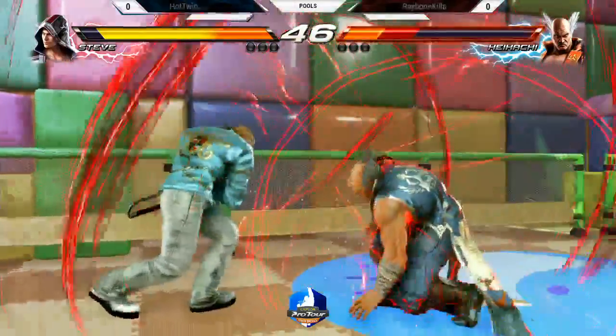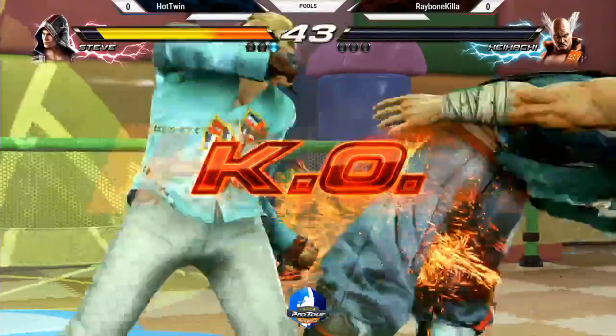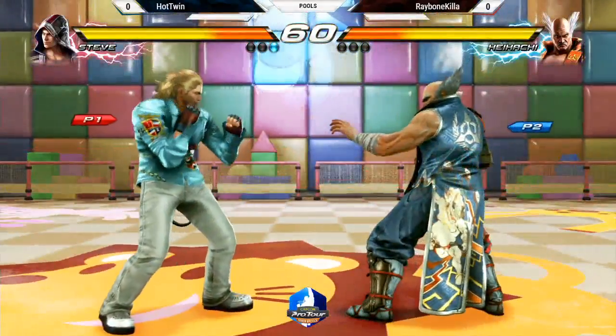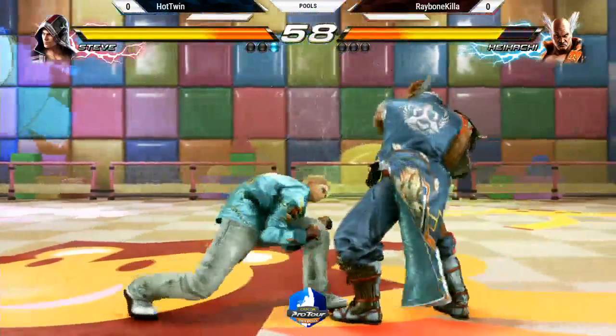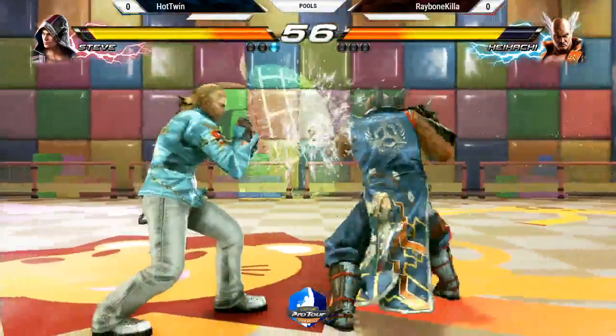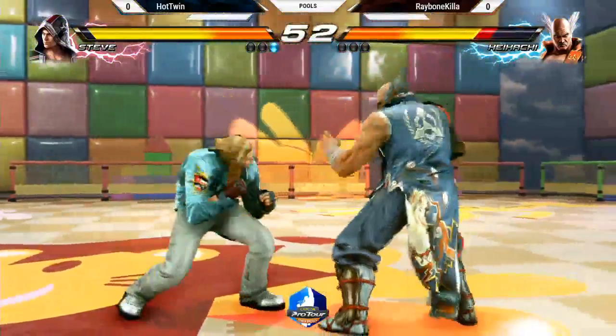Steve is really interesting in this game. He has a new dynamic that he's never really had in another Tekken game before, and that's that big overhead launcher — the orbital. Fake orbital. It opens up a lot of opportunities that he really hasn't had before. That was a nice knowledge check right there for him to duck under that.